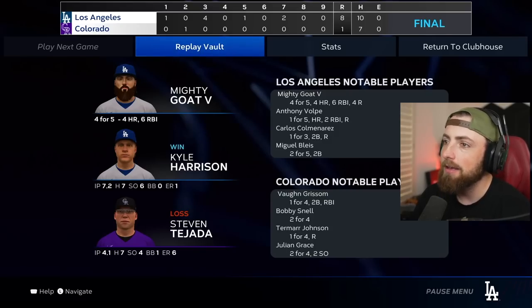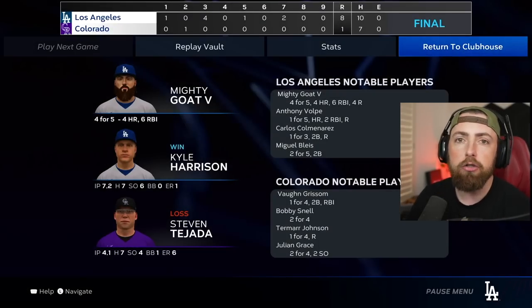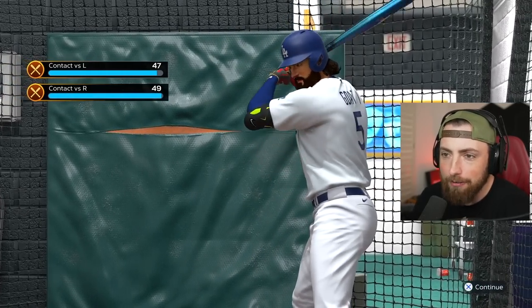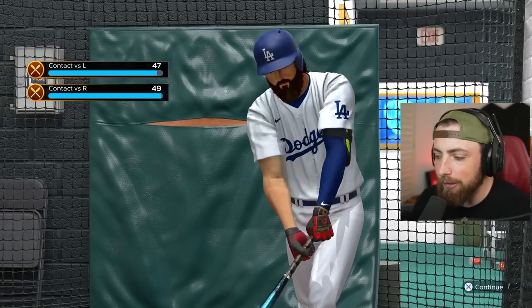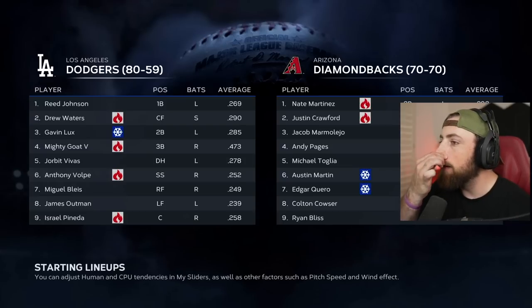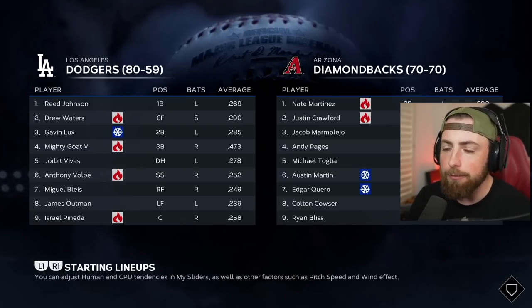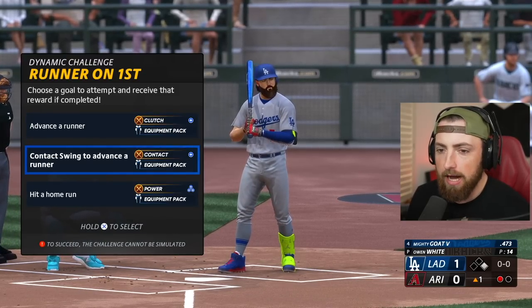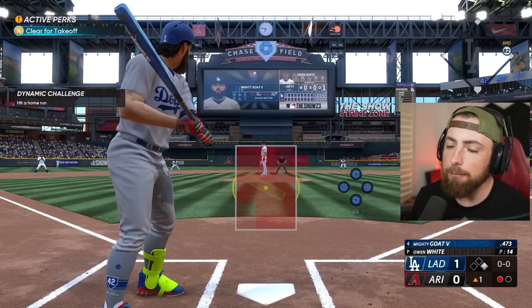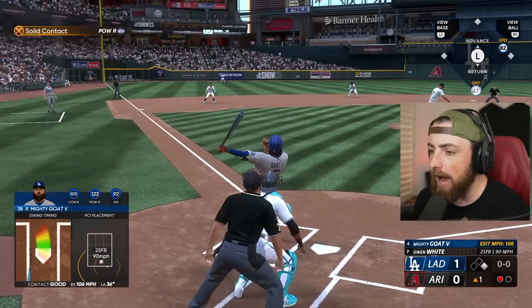I'm glad I didn't do terrible — the first two at Coors Field weren't horrible but I really wanted to be better. Let's go play another series. My contact is almost maxed out against righties — I think it goes up to 50, only a few more for righty, and the lefty is almost there too. This is actually kind of amazing. We're playing the Diamondbacks now — coming off a four home run game.